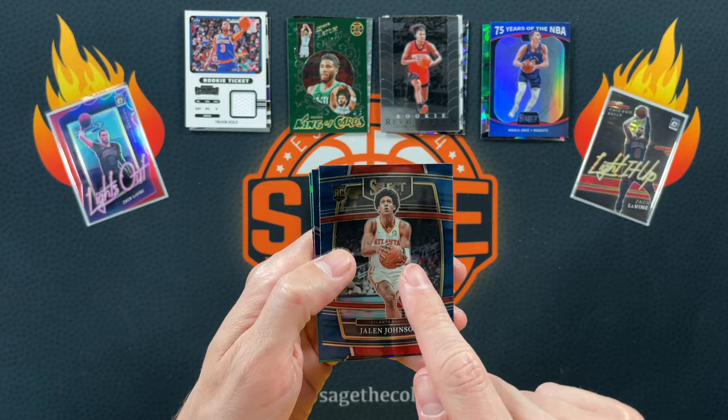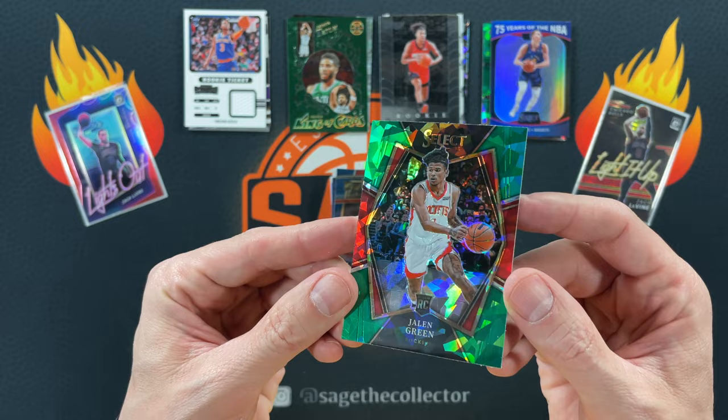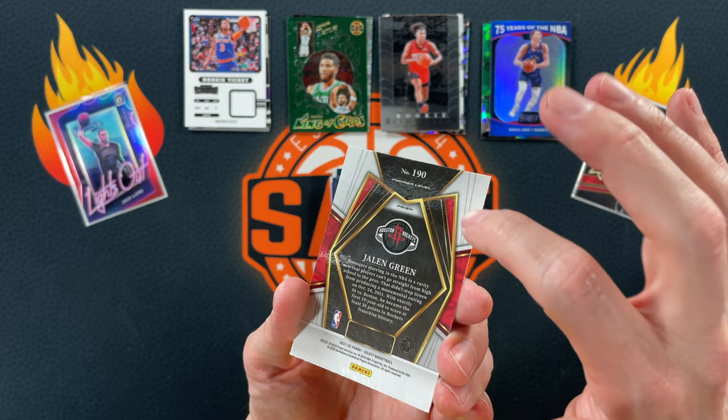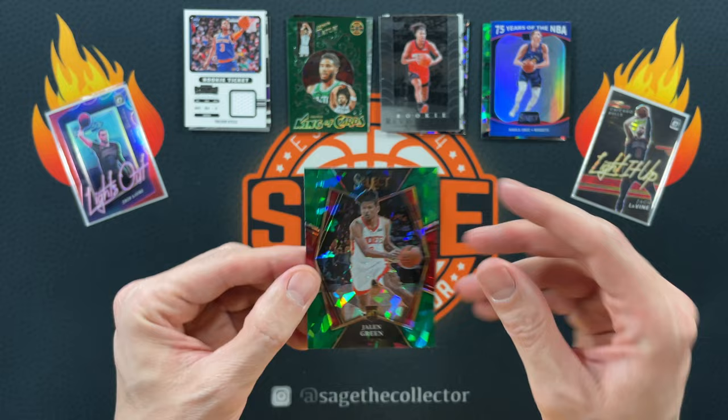Got Zion. Got a green ice — oh! And that thing is pretty well centered top to bottom, left to right. Check on the surface — I don't see anything wrong. Let's check the back. Oh man, that looks great. There's like a little teeny crescent here — I can't tell if it's a dent or not though. But man, that looks sweet. Definitely a nice pull there.